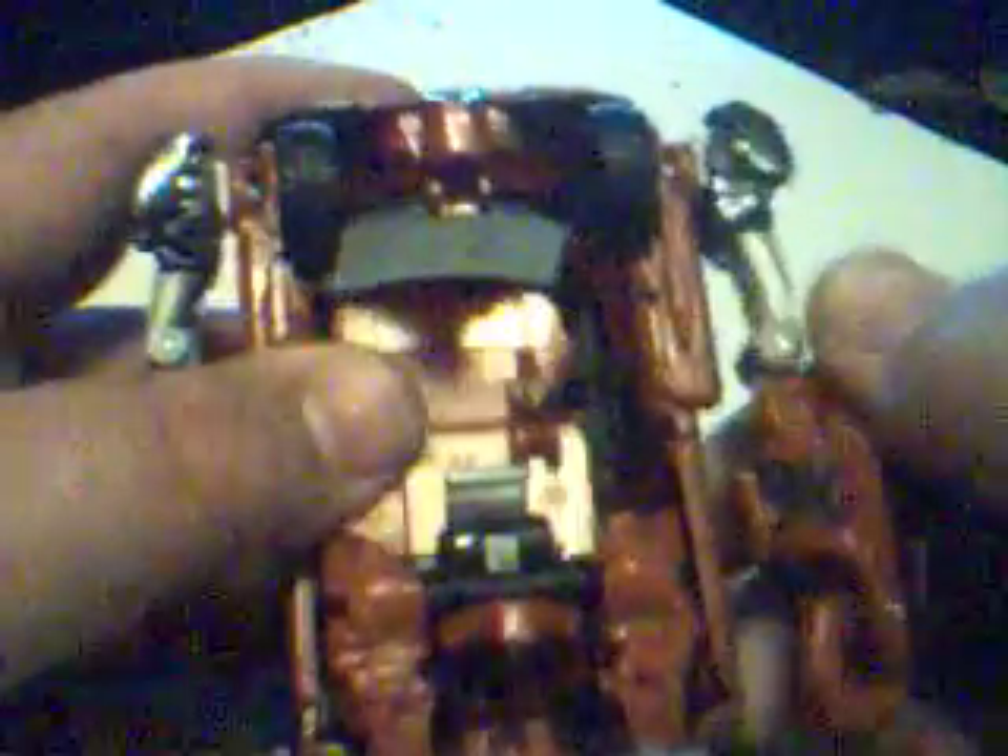Instead of pulling these down like this, you're gonna open these up — the arms — and they'll come out like this. I just wanna straighten these out and pull out his giant arm. Let me just get my missile right here. It can also store right here, but I usually like to store it inside the car mode.